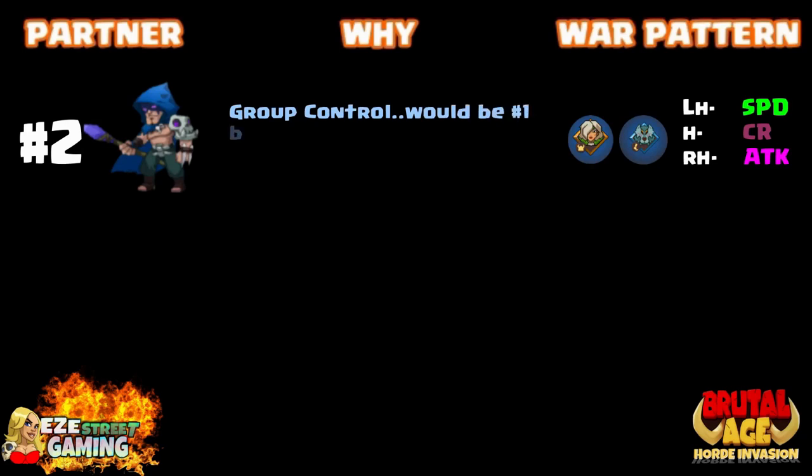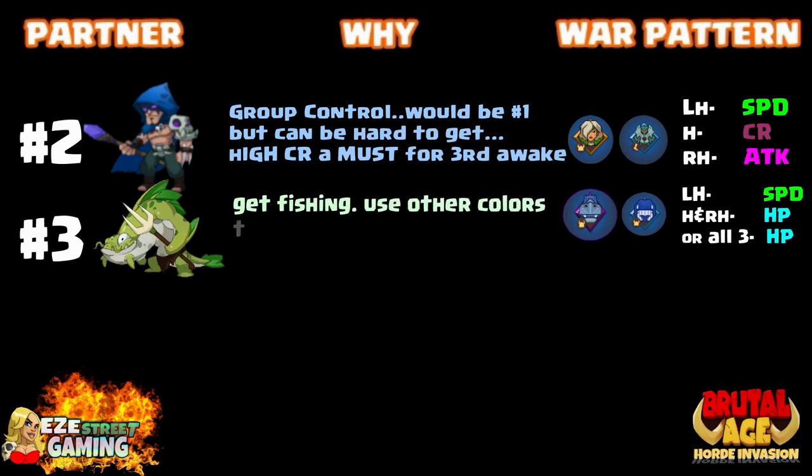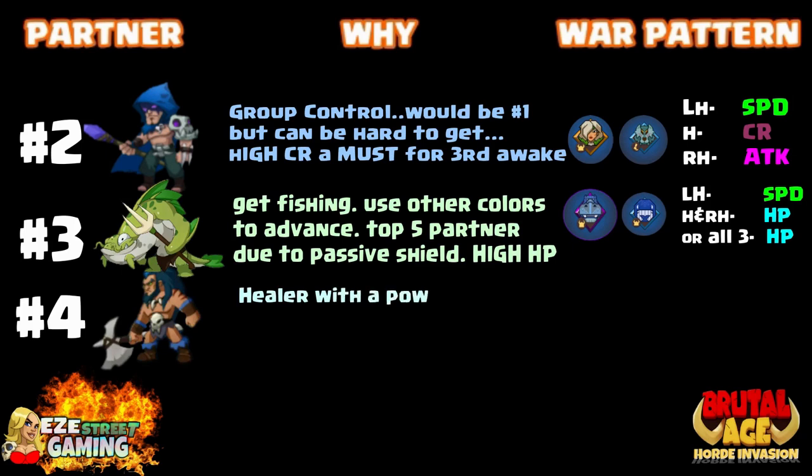Number two on my list is the Blue Black Shaman. He's got group control — he would be number one but he's a little harder to get than the Demon Killer. You want high critical rate for the third awakening. Use the Sigh of War pattern, wolf left hand, speed helmet, critical rate, attack on the right hand.